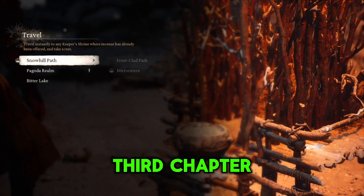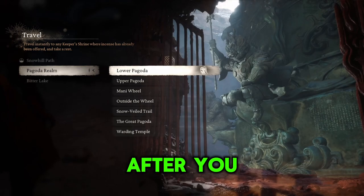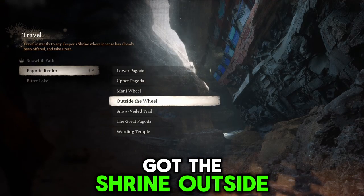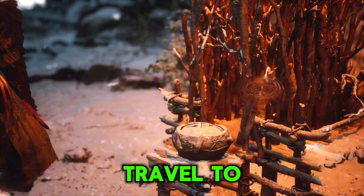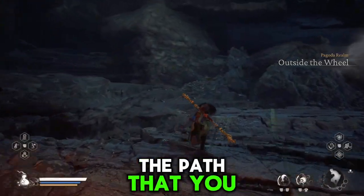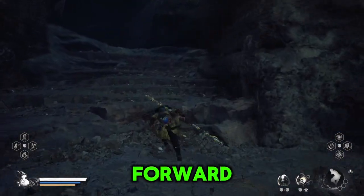Now this next spot is easily missable — it's also in Chapter 3. You're going to the Pagoda Realm after you defeat the boss before the Mani Wheel. There's a shrine outside the Mani Wheel; that's where you want to travel to. When you get here, follow the path that you originally take to continue your journey forward.